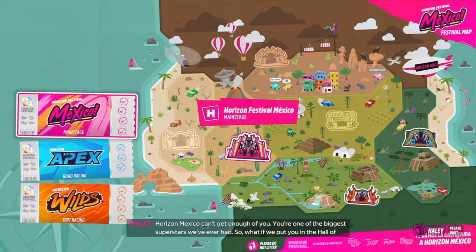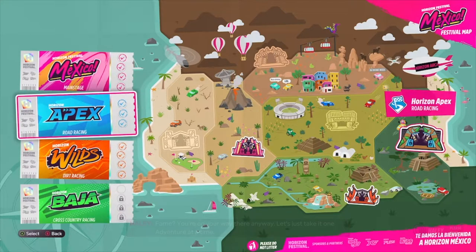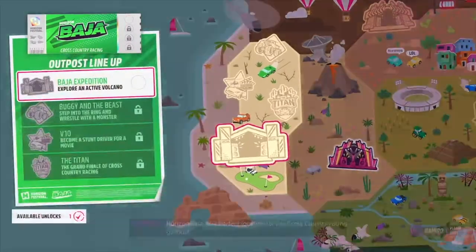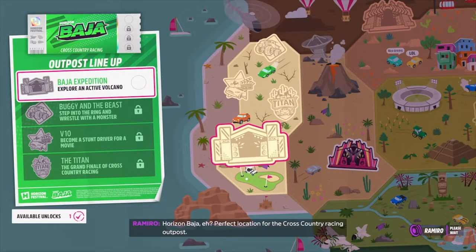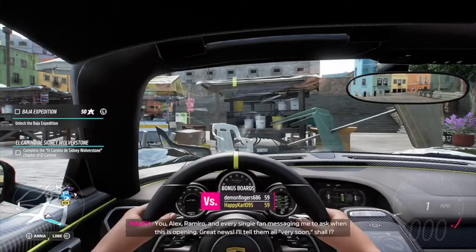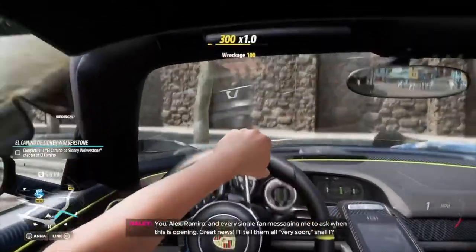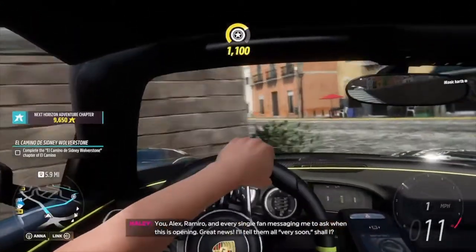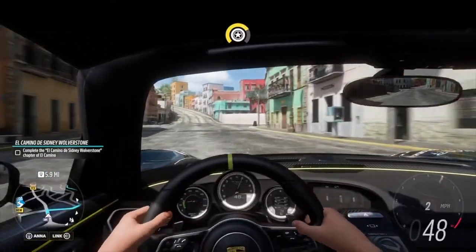Horizon Mexico, you can't get enough of you — you're one of the biggest superstars we've ever had. What if we put you in the hall of fame? You're on your way there anyway. Let's just take it one adventure at a time. Horizon Baja — perfect location for the cross-country racing outpost. Great news, I'll tell every single fan messaging me to ask when this is opening — very soon.